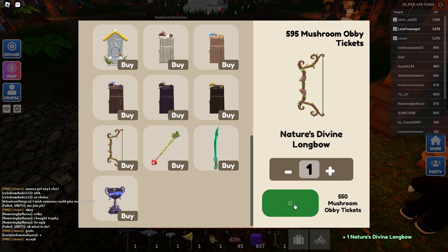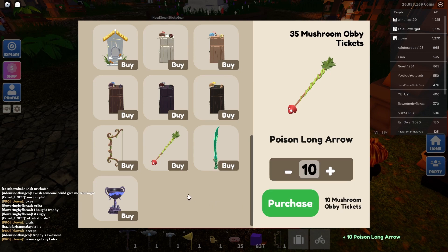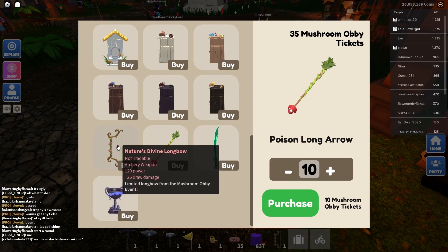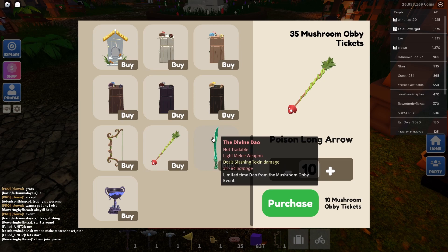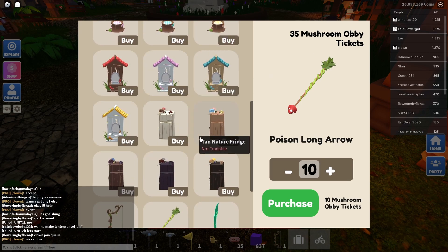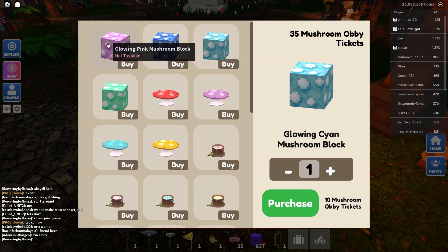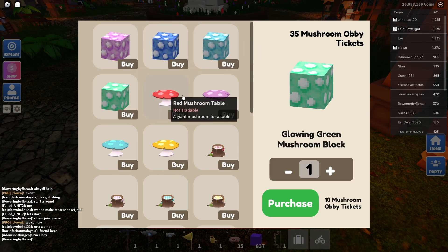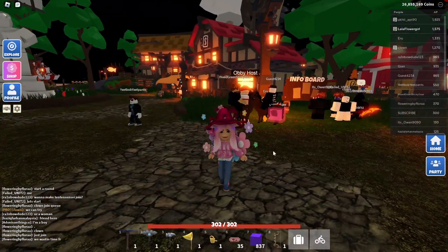I'm going to buy this one - we'll purchase that. I might buy 10 arrows just so I can test it, then I'll come back and do more grinding to get all the other stuff. So far I've got a trophy and the divine longbow. I'm going to work on getting the divine dowel next. I wonder if you can make these on the workbench, or maybe you will be able to after the event since we're getting the glowing mushrooms.